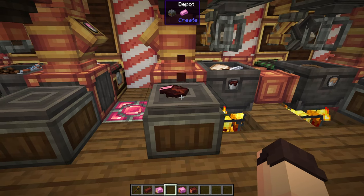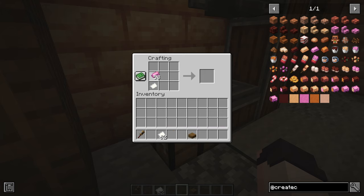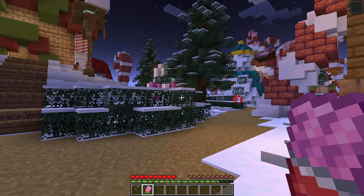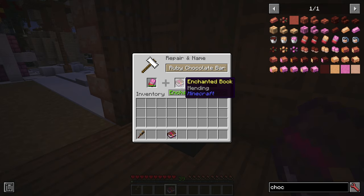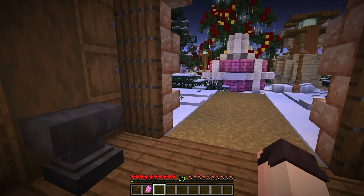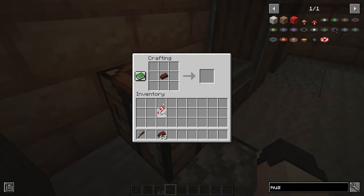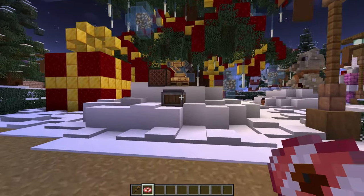We can take our bars of chocolate and caramel and pour different types of chocolate on top of them to make lots of different candies, all giving various short-term buffs which could be both fun and useful. We can also take 6 chocolate bars and a piece of paper to give us a full chocolate bar, which allows for multiple uses and can even be enchanted — putting Mending and Unbreaking 3 on the bar basically gives us unlimited saturation. Finally, this mod adds a music disc which you can craft using 4 candy canes and a dark chocolate bar. This disc contains The Bright Side by Red Wolf.